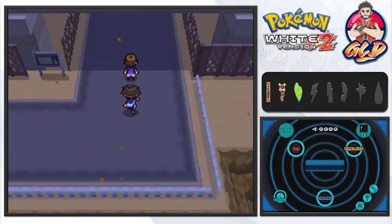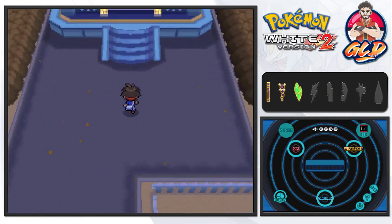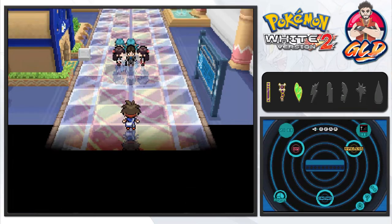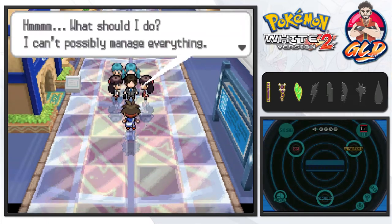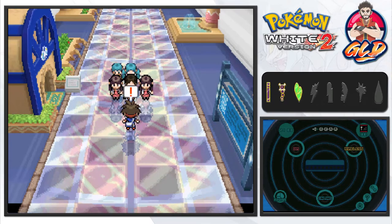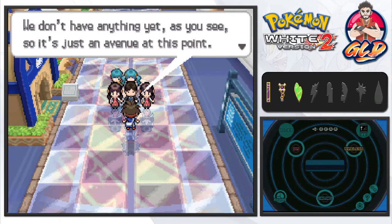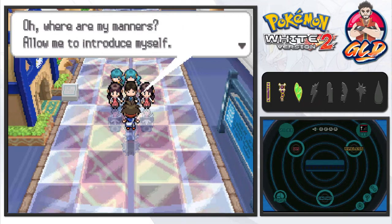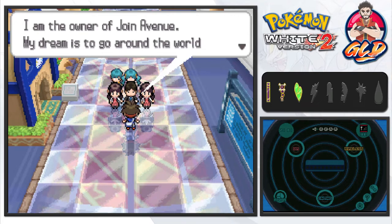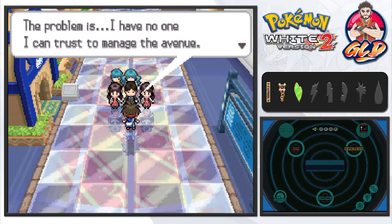Here we are back in the next area — we've defeated everybody here and now it's time to go straight into the next city. The development is going well and this is actually brand new. If you go in here you are now entering Joint Avenue. There's an individual who seems overwhelmed and says 'Hello there, welcome to Joint Avenue.' They don't have anything yet — it's just an avenue at this point.